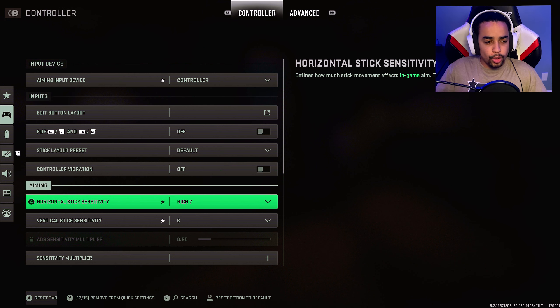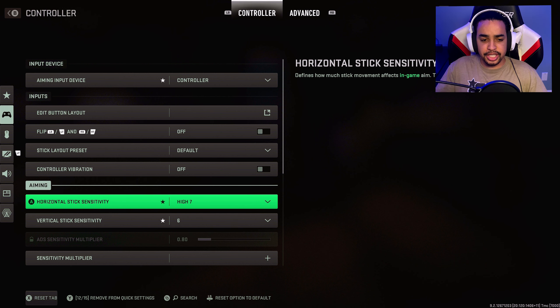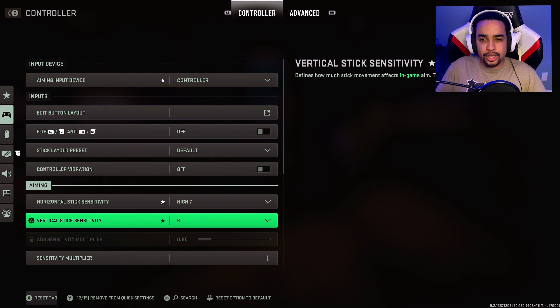Scrolling down to horizontal stick sensitivity, I run 7, and for vertical I run 6. This changes — I usually go between 8 and 6 for horizontal, and between 5 and 7 for vertical. You can change it. I would say use these as a default: if it feels too fast, lower it; if too slow, raise it. It's perfect for me but might not be perfect for you, so slightly tweak it to your liking.